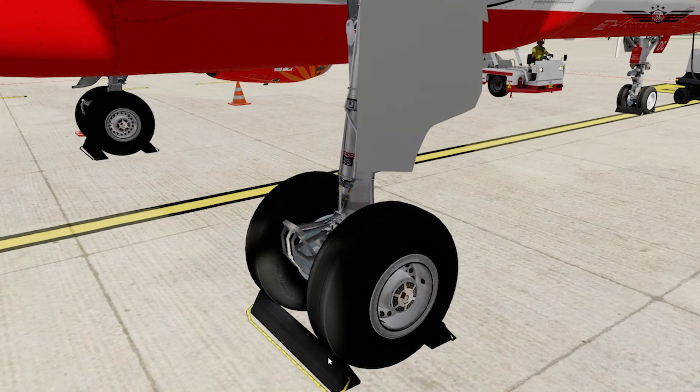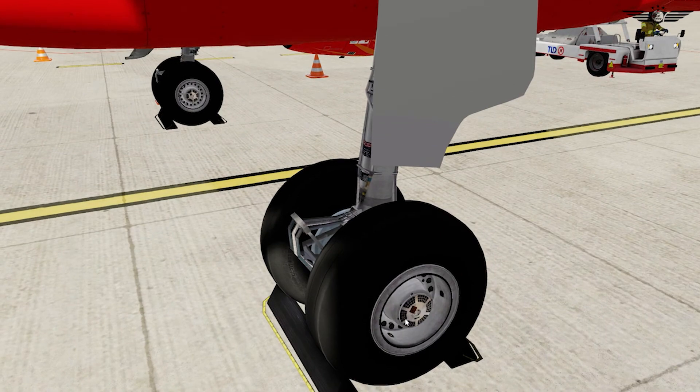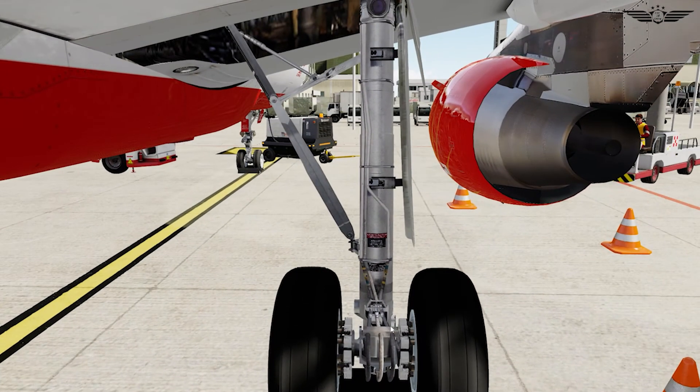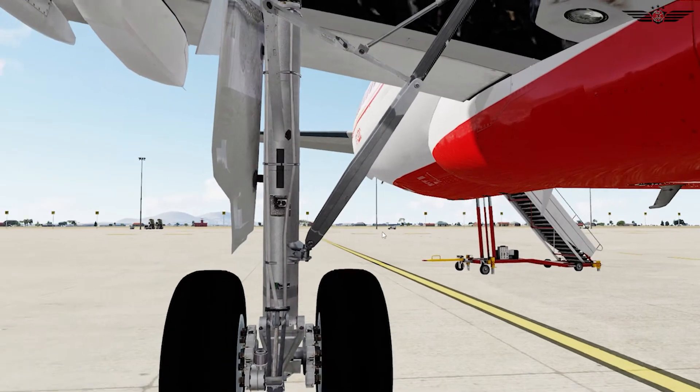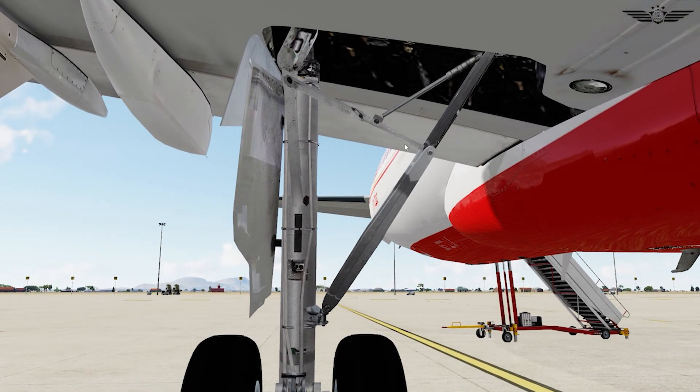Then we have the right main landing gear. We see that chocks are in place. We check the condition of the tires for cuts and cracks, and we can check our brake fan from here. After that, we check the condition of our brakes and brake wear indicator. Then we have a look at the structure of the landing gear and check for any leakages from the hydraulic lines. Moving to the front of the landing gear, we check the condition of the torque link damper, then check the down lock spring. Check that the safety pin is removed — if it's not removed before flight, we will not be able to retract our landing gear after take-off.